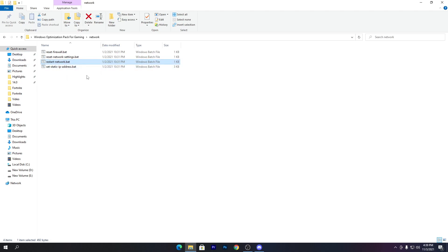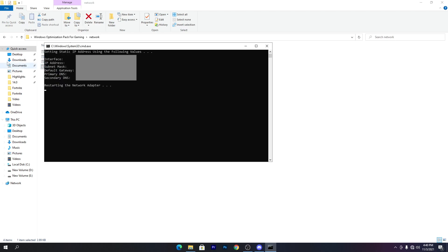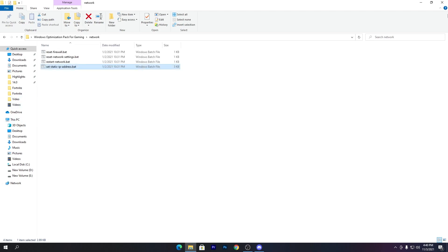The last .bat file in the network folder is 'set static IP address.bat'. This is best if you are getting unstable ping or packet loss — it is the best optimization for that. Run it as administrator, click yes, and you're done. You can check all the details — I've hidden mine for privacy purposes. Press any key and you are done with all the boost pack settings.